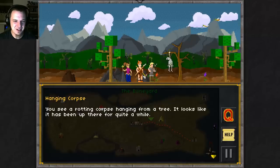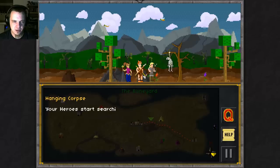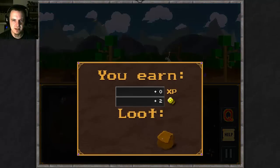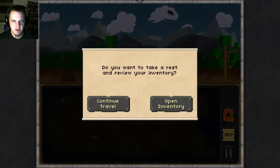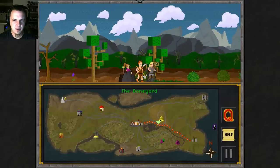You see a rotting corpse hanging from a tree — it looks like it's been up there for quite a while. We choose to search the tree, and there appears to be a small cache of gold hidden inside the tree. This is your lucky day. Four experience, 18 gold. And we'll continue travel. Goodbye, Mr. Corpse. I hope to see you on the way back.